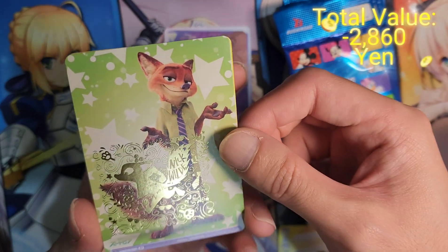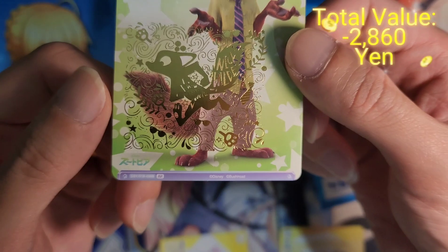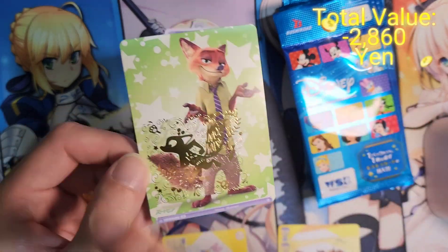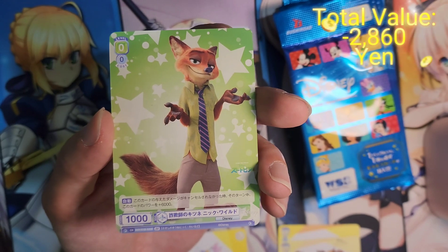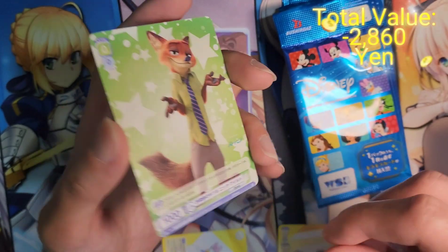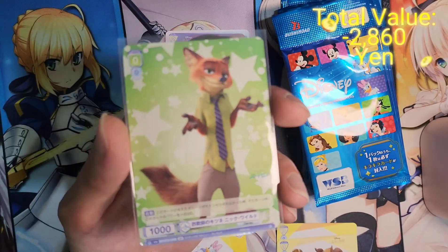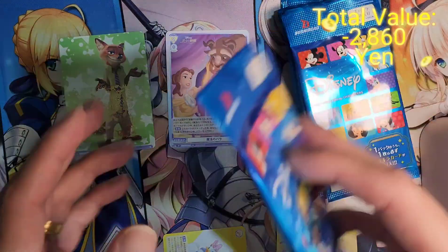Oh, Zootopia — so this is a BR. BR has a very nice foil stamp, and I just realized that for BR, normally there is a full art with the foil stamp and then the card effects are actually at the back. I really have no idea how this would work in the actual game — I'm guessing you can't use transparent sleeves, you probably need to use something opaque, but then you don't get to see this very nice full art of the character.